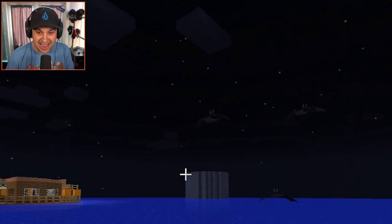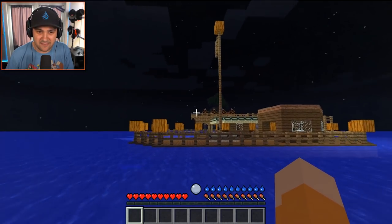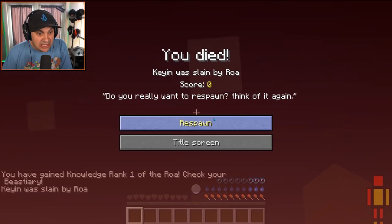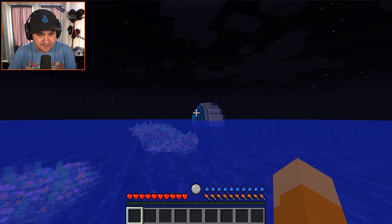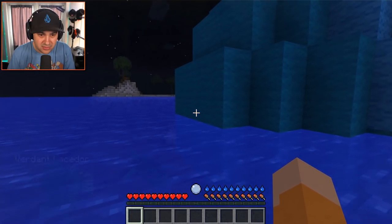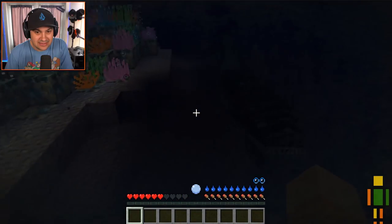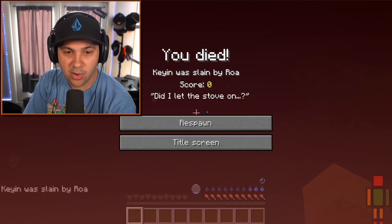Don't you dare look at me! I found this beautiful house in the middle of the ocean. Slain by Roa. Okay, I've respawned in the middle of the ocean yet again. There's a strange looking structure over here. Is that wool? There's a wool building in the middle of the ocean. Why? What is this? I'm so dead. Aroa killed me again.